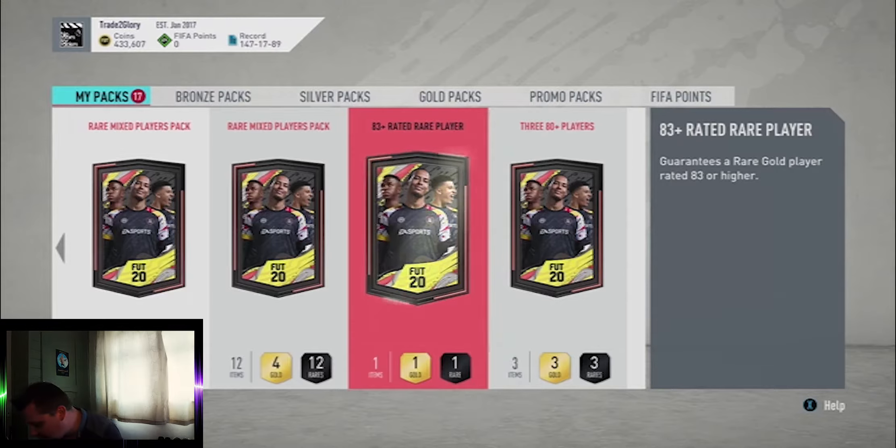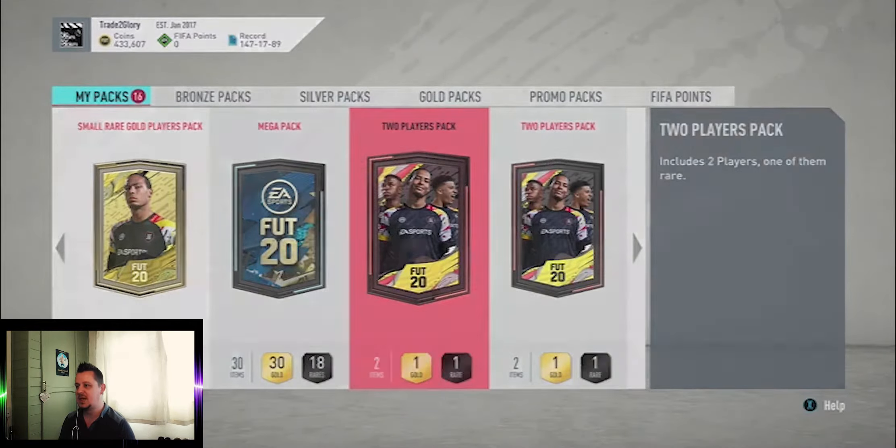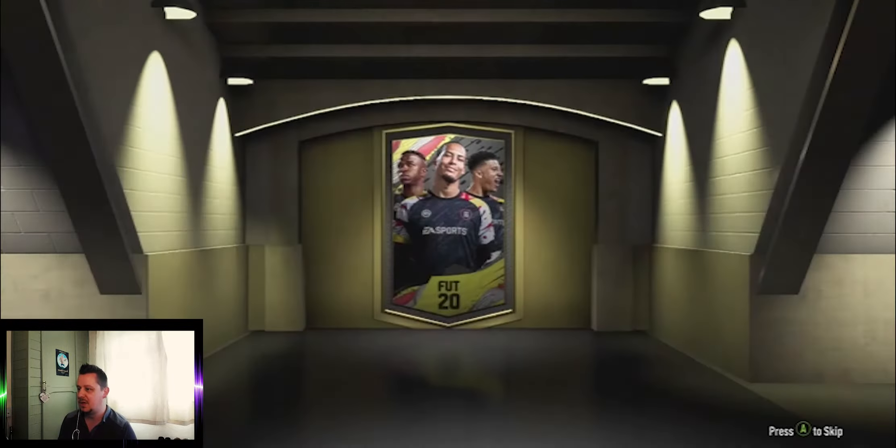Also Kovacic, Wan-Bissaka, Robertson — I think Richarlison was on there too. Without further ado, we'll go and start opening some packs. It is six o'clock; we may have some problems simply opening the packs, but hopefully not. Just a two-player pack to start off with — I will skip if there's nothing in there.